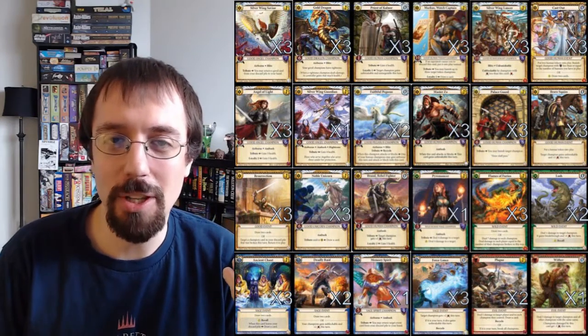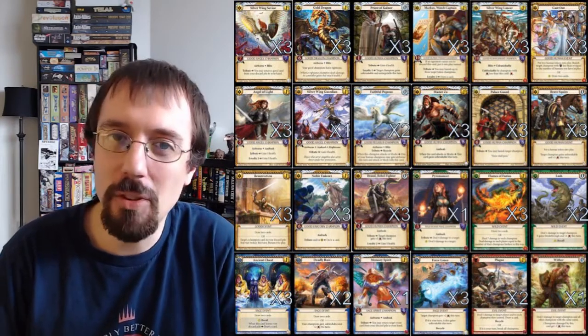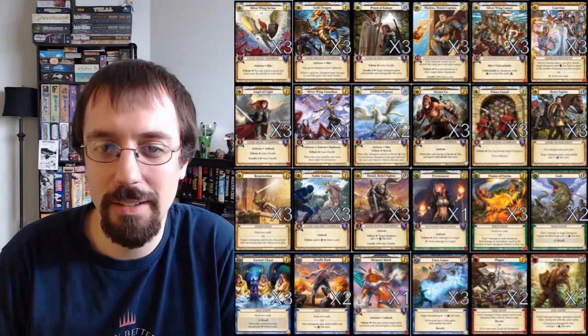As you can see on the side of the screen, it runs 42 good, 3 evil, 9 sage, and 6 wild.